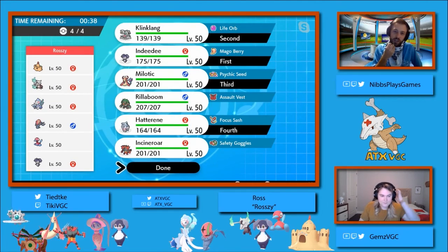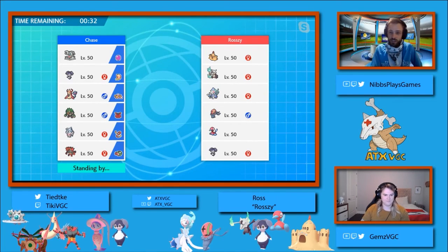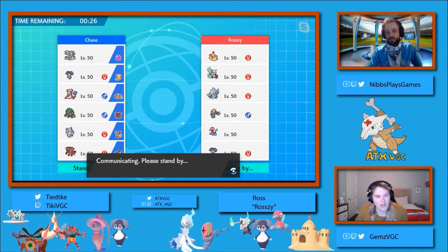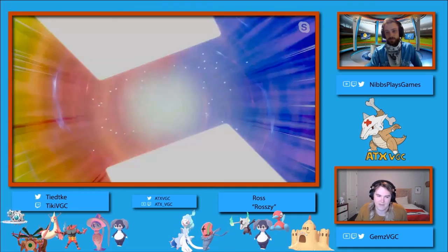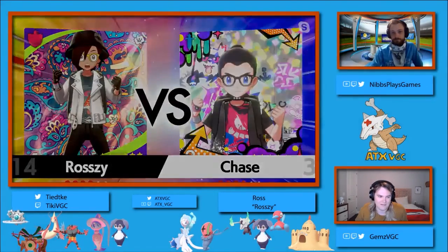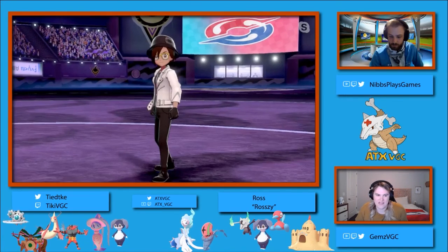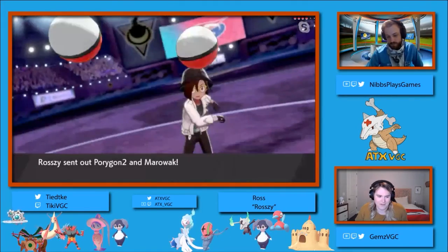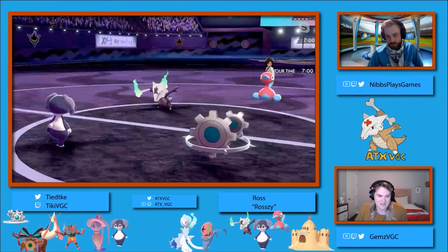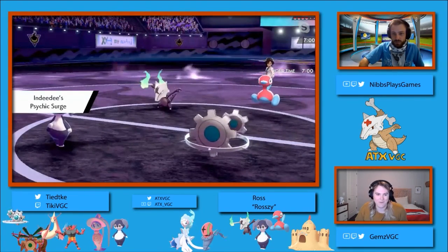Our players seem to be taking their time selecting their four. Chase just picked, and Rozzy still hasn't quite finished. I think Rozzy might be looking at this carefully. I presume that Primarina might have something like Aqua Jet specifically for its own water compaction, but the Primarina could do some interesting things — it gets walled by the Klinklang. But we also know Primarina is an incredibly powerful Pokemon. Chase does have the Rillaboom too, which is just a hard counter. So we do see the same leads from Chase, but a switch from Rozzy — Porygon 2 swapped to Alolan Marowak.